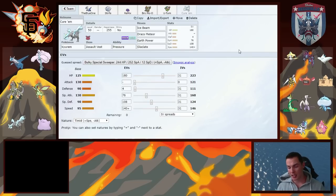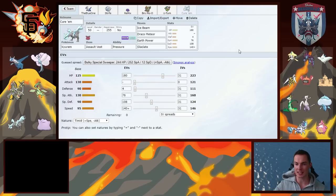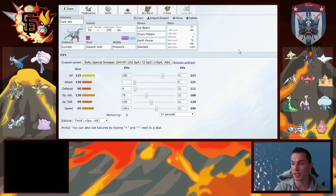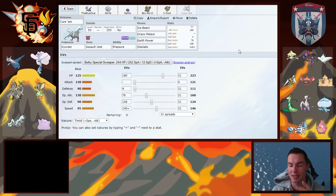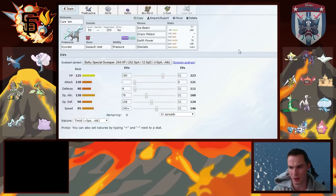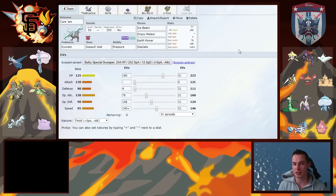Looking at his team, it's not that I don't have answers — it's that with monotype, getting a safe entry into those answers can be a challenge and can involve needing to sack something. If your answer to one thing is easily revenged by another, you risk going tit for tat and it becomes a matter of planning your endgame well enough. This team works on a very set-up-and-win basis, but it doesn't mean I'm guaranteed those opportunities — it just means whoever's in, I can handle one of them.